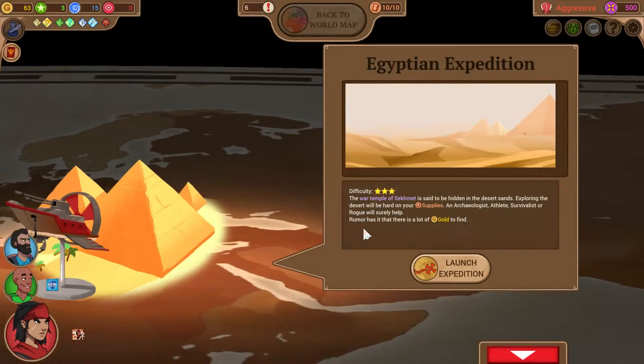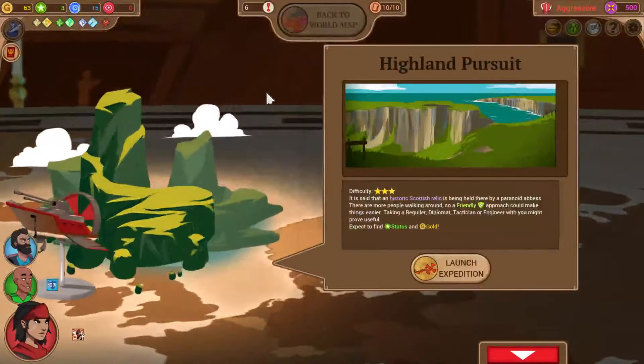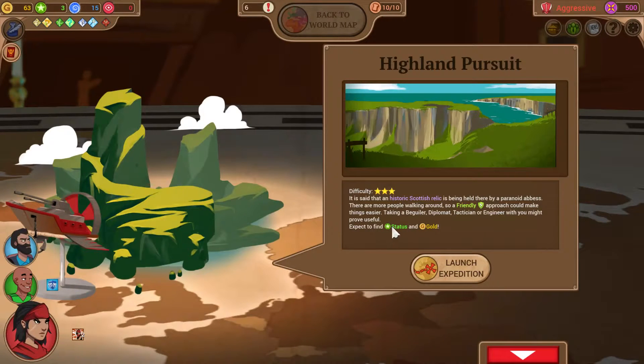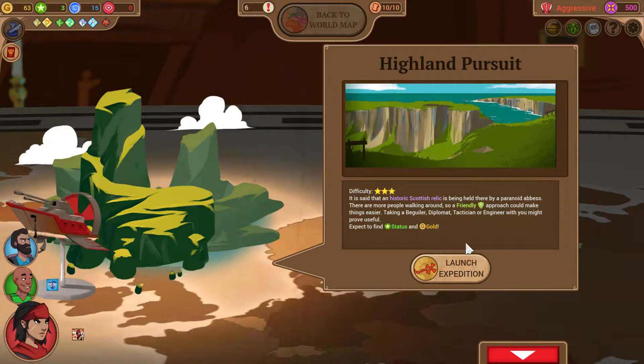Let's have a look at the other one. The War Temple of Sekhmet is said to be hidden in the desert sands. Exploring the desert will be hard on your supplies — an archaeologist, athlete, survivalist, or rogue will surely help. Well, we have a survivalist and a rogue. Lots of gold. We're well-suited to this stuff. Finding status is pretty good, given that we've upgraded the payout of our campaign tokens. Yeah, we're gonna go on a Highland pursuit.